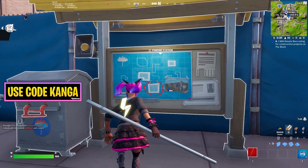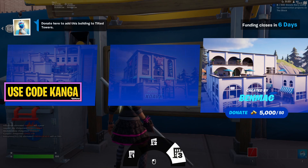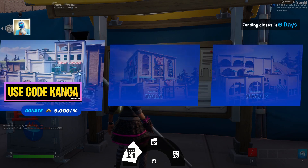You'll have three different blocks you can vote for — you can vote for this one, this one, or this one. You can sort of see the designs. I don't even know which one to vote for, but I think this one looks the nicest.